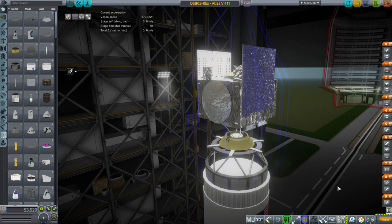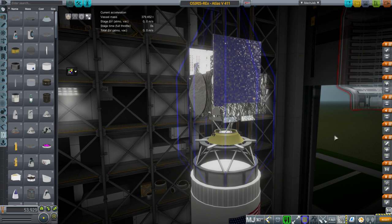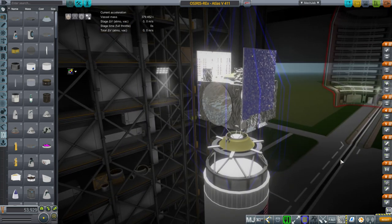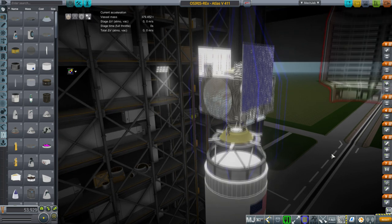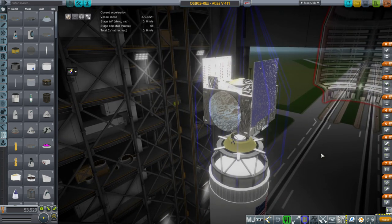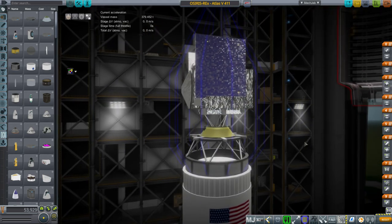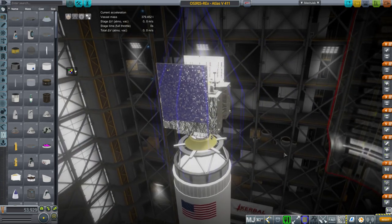Hello everyone, and welcome back to Realism Overhaul Sandbox in Kerbal Space Program 1.3.1. Sometime today, OSIRIS-REx is going to meet up with the asteroid Bennu — its target — and it'll be hanging out at Bennu for about two years. Sometime during that stay it's going to pick up a sample, and then at the end of its mission it's going to bring that sample back to Earth. So in honor of that event — its arrival at least — I have decided to create a replica of OSIRIS-REx, full of shiny tinfoil.